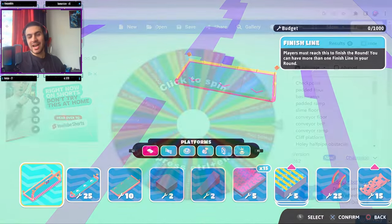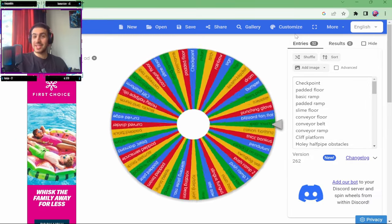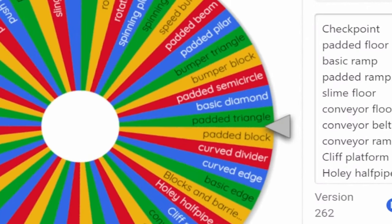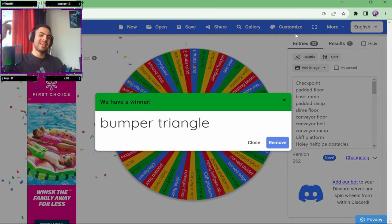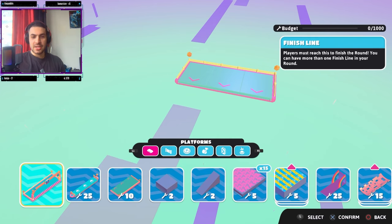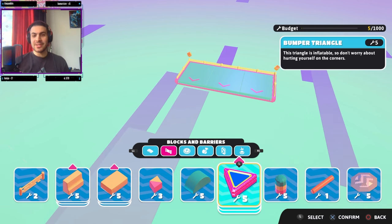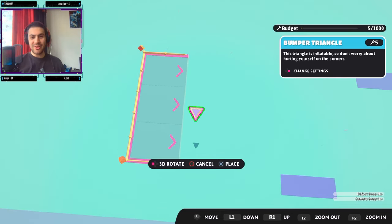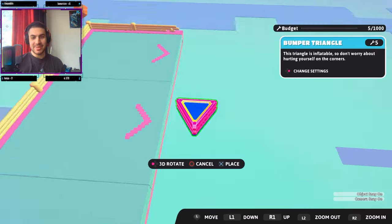Let's take a look at what our first object will be. Three, two, one — our first object is the Bumper Triangle! Let's go! Let's remove that from the list and get our first object going. First things first, we need to find this object. I finally found the Bumper Triangle — here it is!